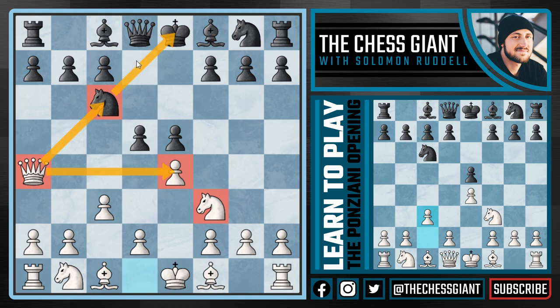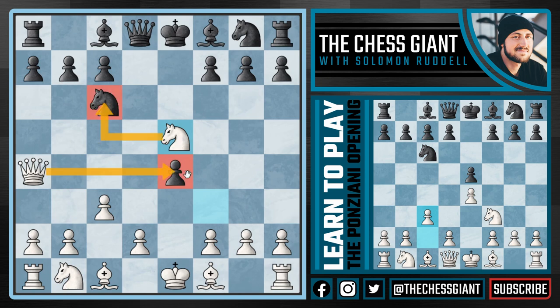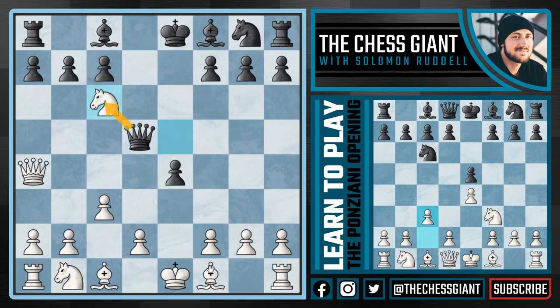The best options for black are probably bishop d7 or f6, but oftentimes black will simply take the pawn on e4, hoping that white will take back. The obvious recapture would let black play knight f6 gaining a tempo, bishop g4, bishop c5 — and black is simply better. But we're not going to take on e4; instead we play knight takes e5, showing that d takes e4 is actually a mistake. We now put pressure on c6 and on e4, and the only move that holds it together is queen to d5, protecting the e4 pawn and protecting the knight on c6.